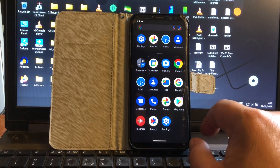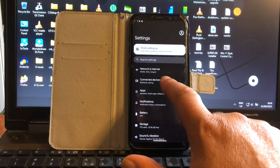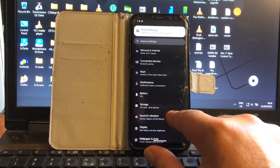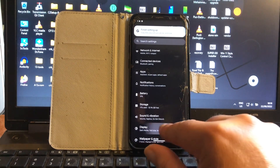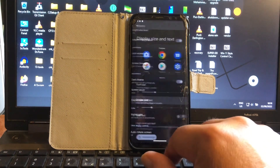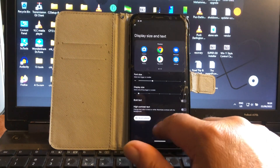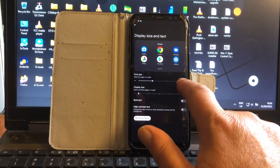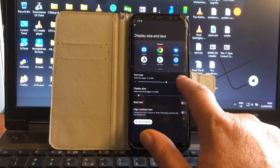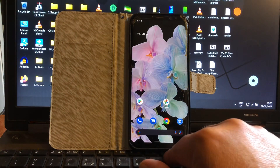And there we are in the home screen. We immediately see that we have the Play Store. Icons are a bit big but they are not totally messed up as we can see sometimes in Pixel Experience builds. Very easy fix — just go to Display, Display Size and Text, and you can make it smaller if you want, and make the font size bigger.